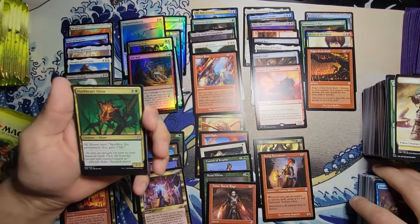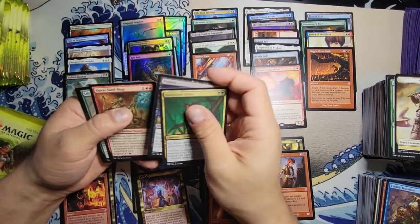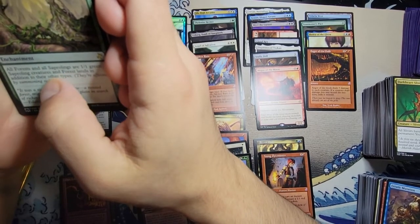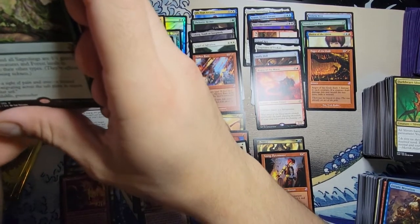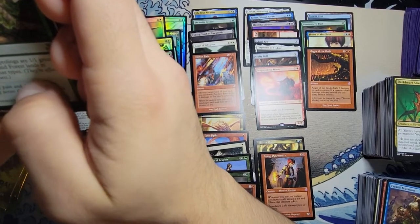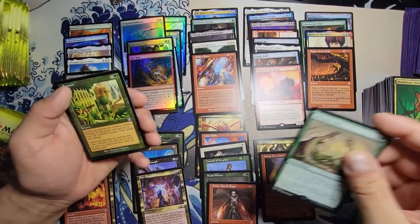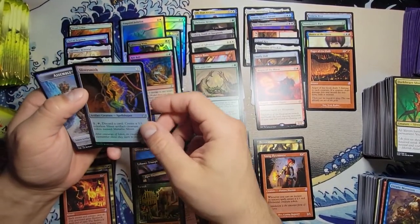Dark Heart Sliver, Enslave, Citanul Sand Mage. Ooh, Life and Limb — see this is what I was inspired by. All forests and Saprolings are 1/1 green Saproling creatures and forest lands in addition to their other types. There's some pretty good stuff out there that affects forests on the board. Far Seek — that's pretty good, time-shifted not too bad — with a foil Sliversmith.